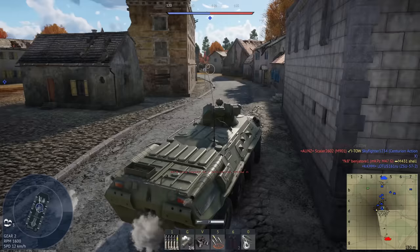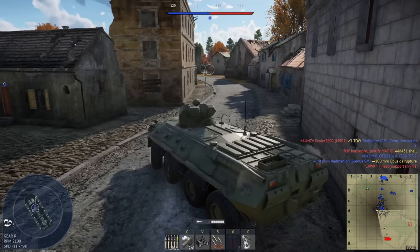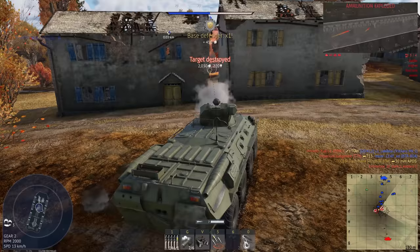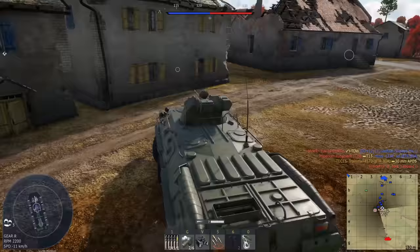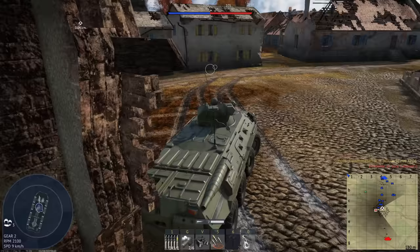Sadly, we don't get access to a stabilizer, but that isn't exactly the end of the world for us here, just because we still have a fairly good traverse. Let's see what's happening on the other side of this wall — I think there is a tank. There we go, we're just going to quickly stop him from capturing the zone. I'm a bit out in the open here though, so let's quickly back up before anybody shoots us from that hill where they spawn in.